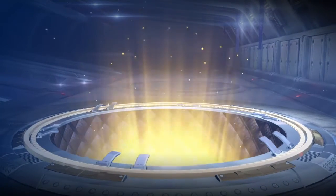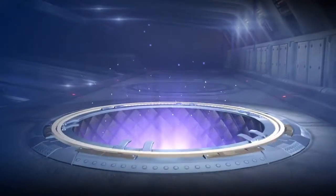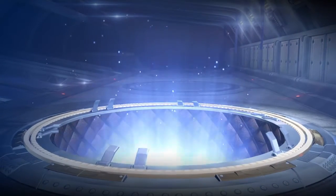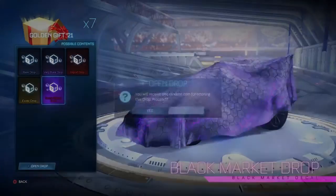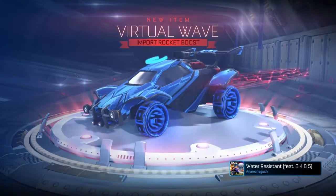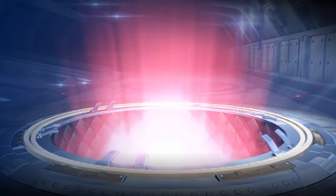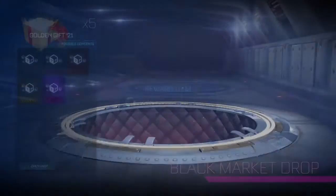We're on to the Golden Gift 21s where we can get every item. Hopefully we're pulling some black markets here, starting with the rare — kind of expected, hopefully this isn't a flop. You can also get these items painted but I don't think you can trade them up, which kind of sucks. Very rare, wow, okay, cool. Seven more, come on, let's get a black market. Crimson Striker Virtual Way, that's kind of fly. Six more — another import, back-to-back import! An orange Sentinel, orange car, cool.